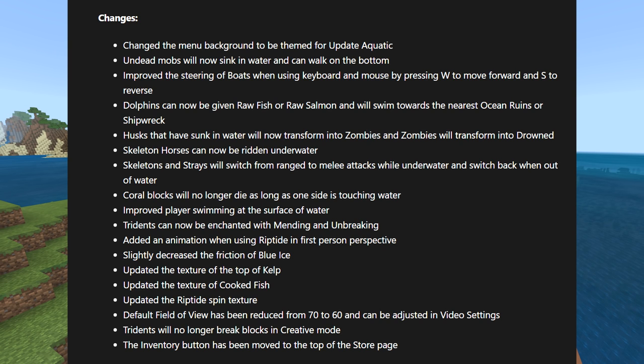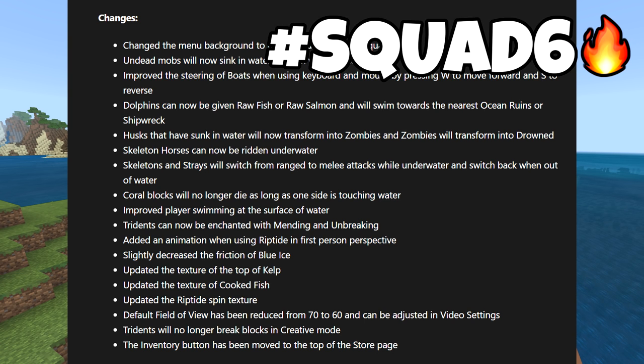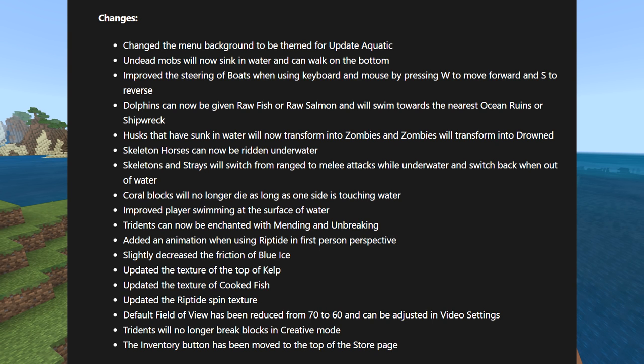Skeleton horses can now be ridden underwater. Skeletons and strays will switch from ranged to melee attack while underwater and back when out of water. Coral blocks will no longer die as long as one side is touching water — that was glitchy before; as long as one side is good, you're good to go, which will make certain farms easier. Improved player swimming at the surface. Tridents can now be enchanted with Mending — that's so good, you need Mending and Unbreaking on your trident. Added an animation when using Riptide in first person. Slightly decreased the friction of blue ice, making it even faster.